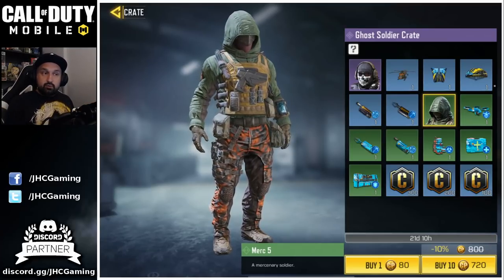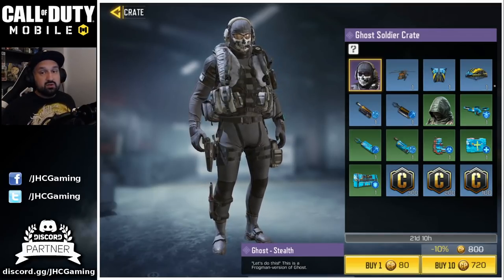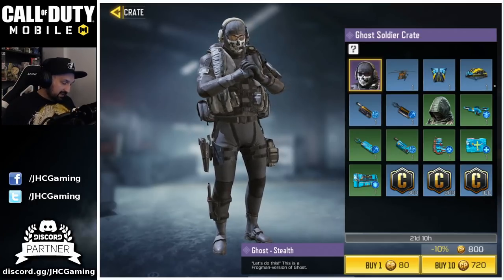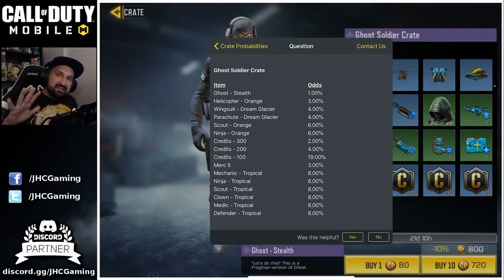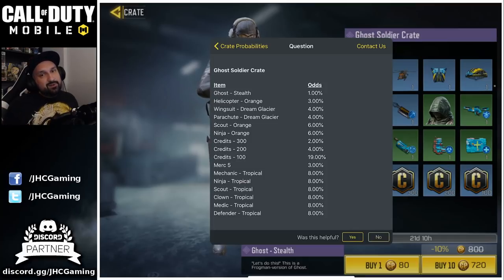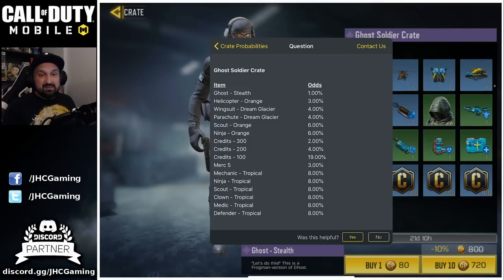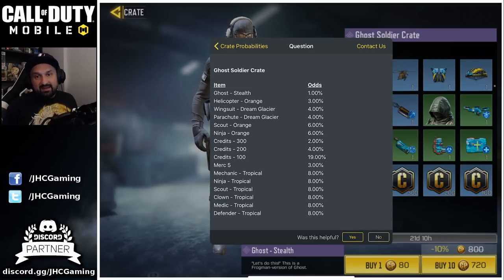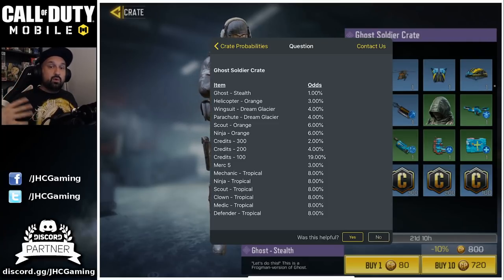The real rare stuff are the blues and the purples, like the new Ghost skin here — the styled skin for Ghost. The odds to get purple are extremely rare, always less than 1%. The Ghost Stealth is 1% this time — usually it's like 0.8 or 1.2 — but 1% means if you open 100 crates you're not guaranteed but you have a pretty good chance. The Merc 5 is only 3%, so on average if we open 30 crates we might have it.